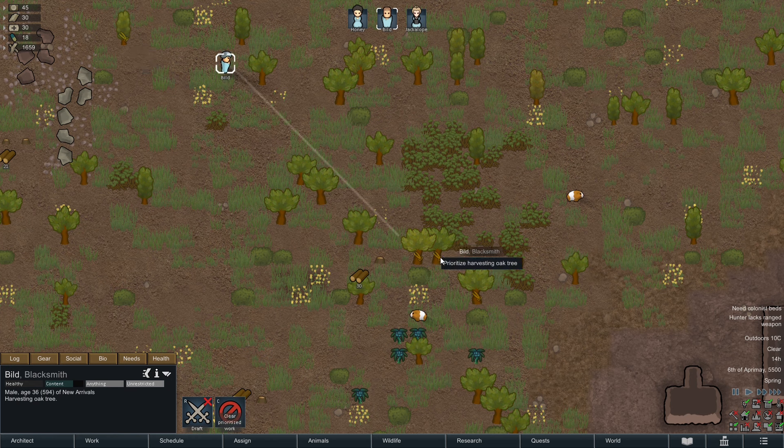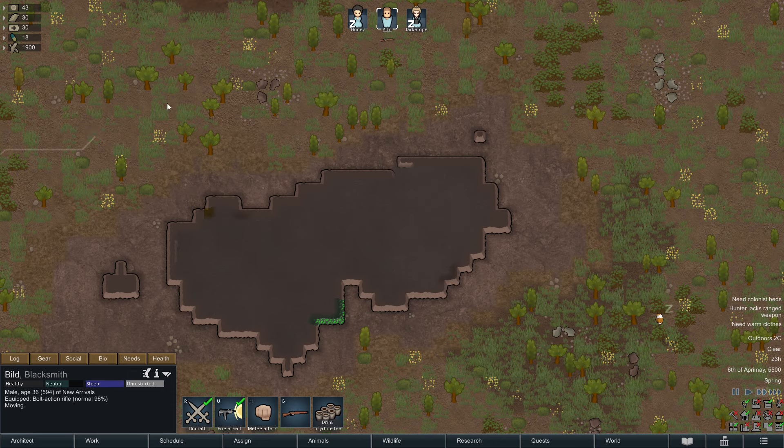Shift key to queue up multiple orders. Select a colonist, right-click to force cut down a tree, hold shift, right-click another tree. Or draft a colonist, right-click to move somewhere, hold shift, right-click to move somewhere else.